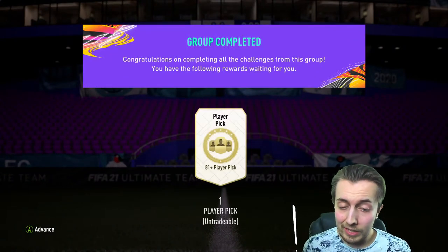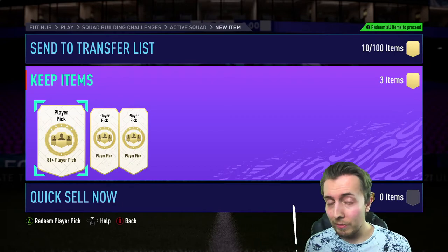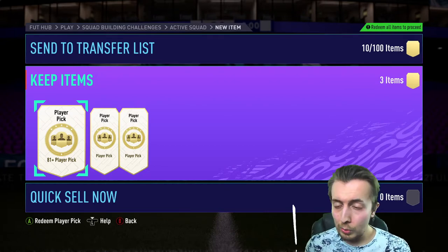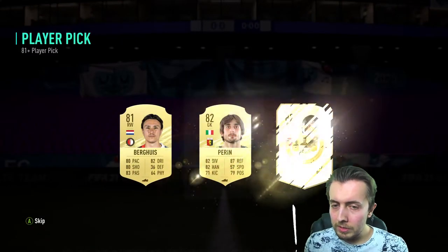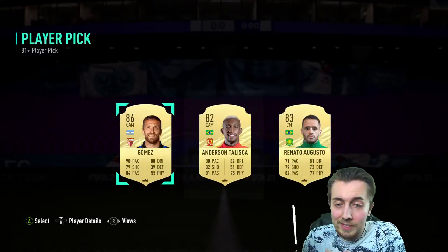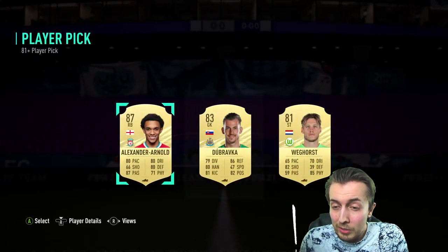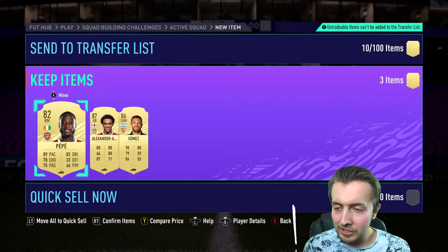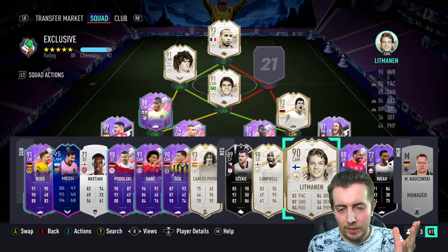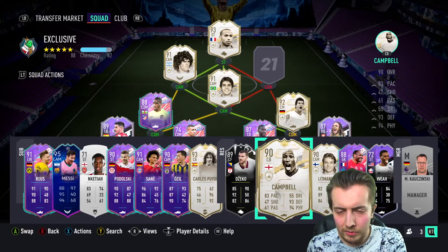This is the final day of 81 player picks — you'll probably see this tomorrow on the 14th but they ended today at 6 o'clock. I did about 15 off camera last night while getting fodder for Sol Campbell, and they're actually really good — not too many walkouts but some okay stuff. There's an 86, an 87, an 86, and Pep himself back in the club — very very nice.